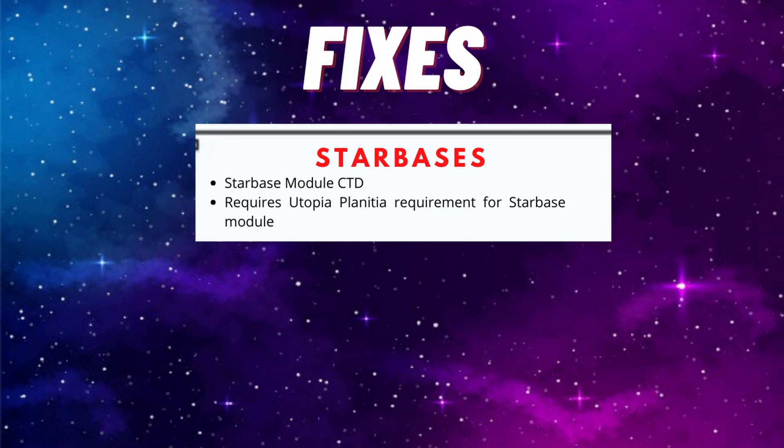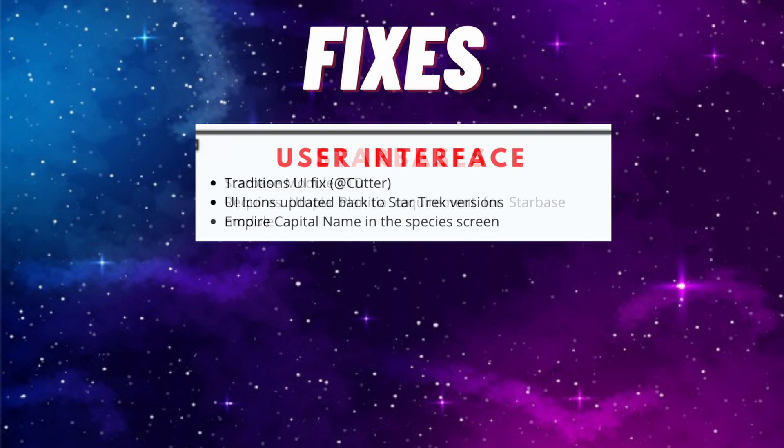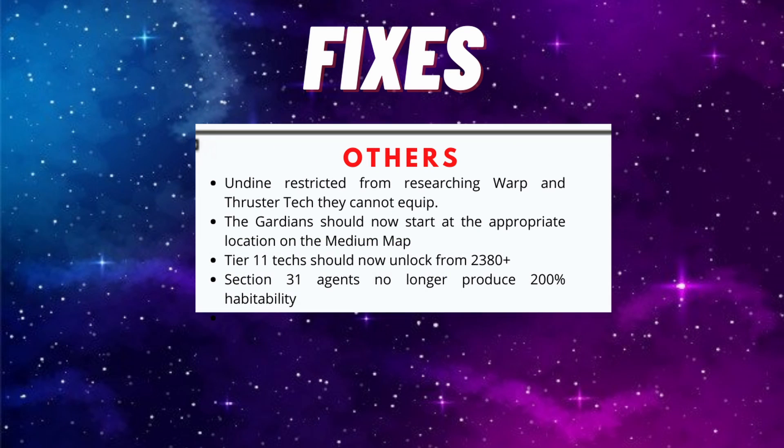Apart from that, there have been additional fixes for pops and portraits - for example, the Vulcan life expectancy has been increased. Pop species and portraits have also been fixed. The Dominion tradition has been unlocked for the correct races, including the Dominion itself, which is very important. Starbase modules will no longer cause your game to crash to desktop. There are some UI fixes, and Section 31 agents no longer cause planets to be 200% habitable, so things should now hopefully be operating correctly.